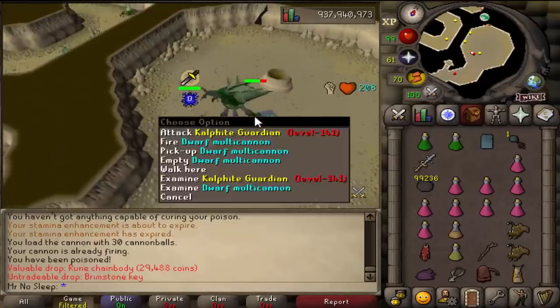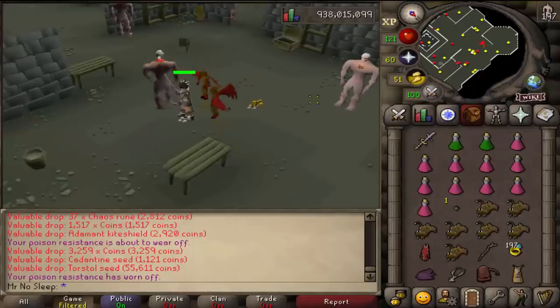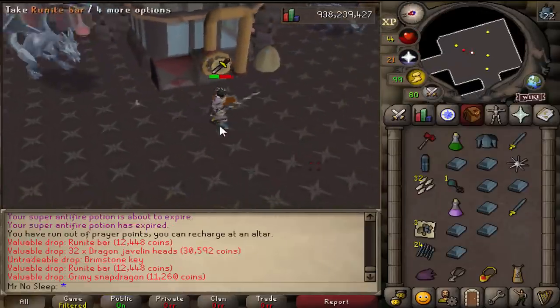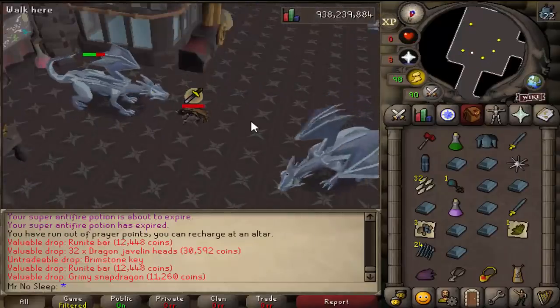Moving on, here we are doing a Callisto fight slayer task. I did not do the Callisto queen - it's still something I've never done more than 10 times - so I just went about killing the guardians, the very high levels. They don't really drop anything, but of course you can expect to get some brimstone keys from them as well.